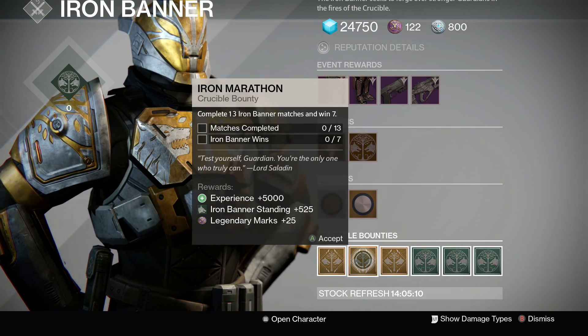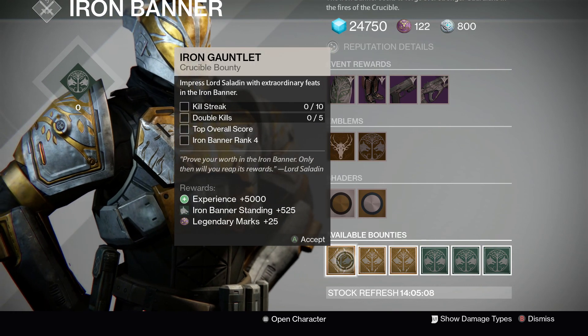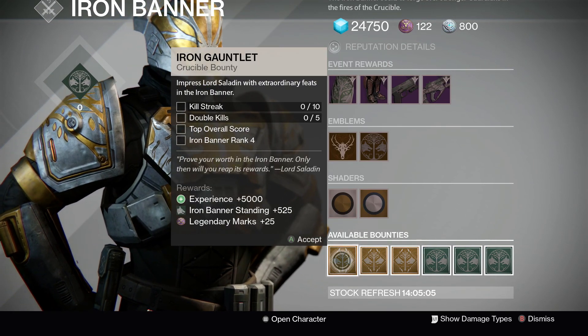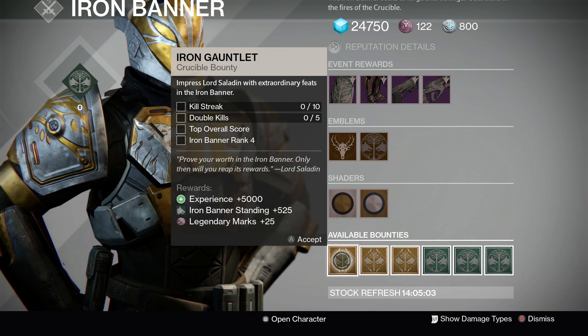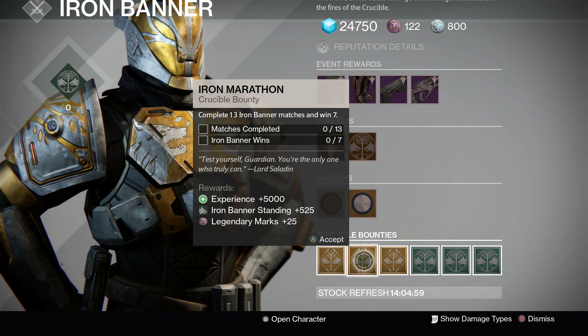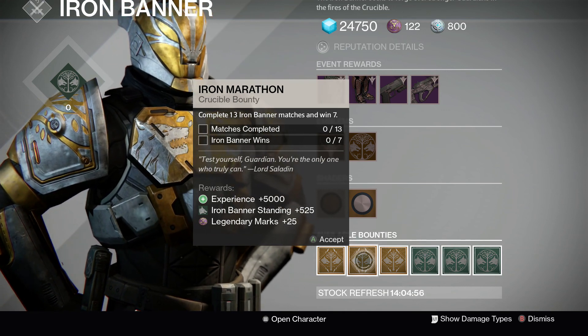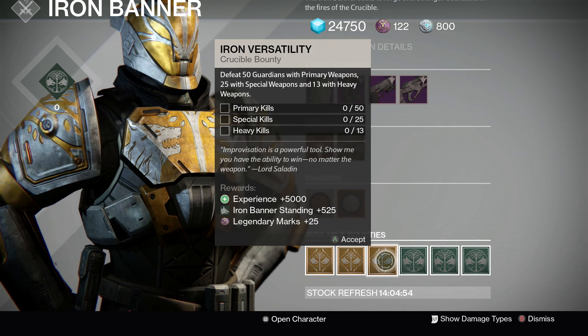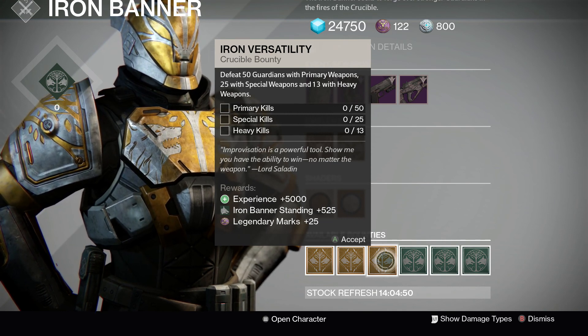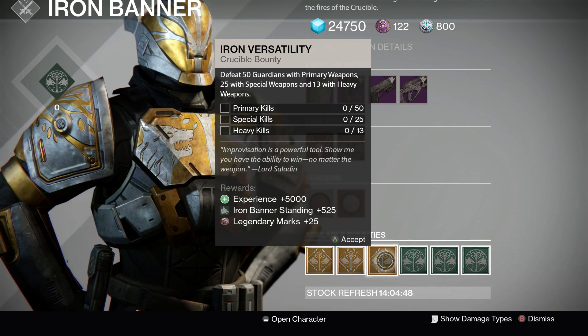We also have brand new bounties. These gold ones are the weekly bounties, which give you Legendary Marks for completing them. Iron Gauntlet: get 10 kill streaks, 5 double kills, top overall score, and reach rank 4. We also have Iron Marathon: complete 13 matches, win 7. We also have Iron Versatility, which is primary, special, and heavy kills — 50, 25, and 13.